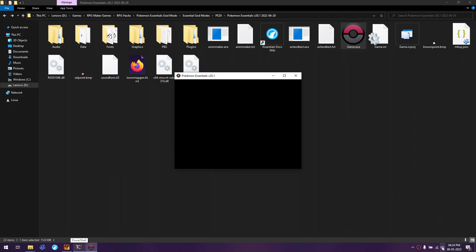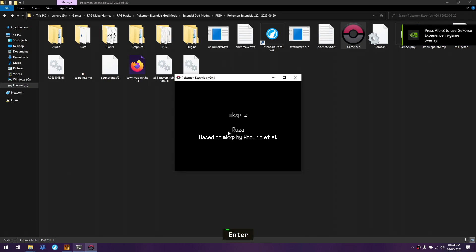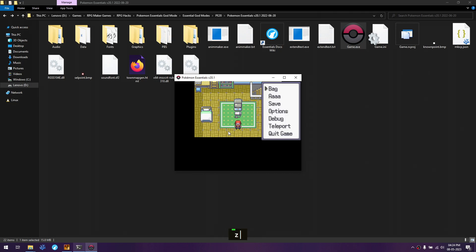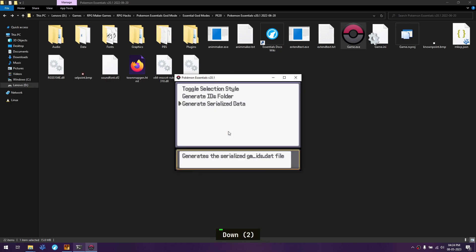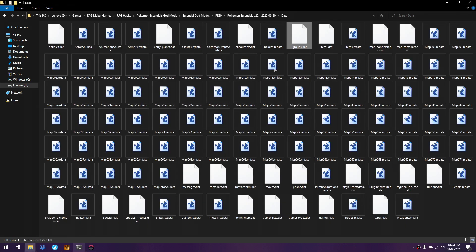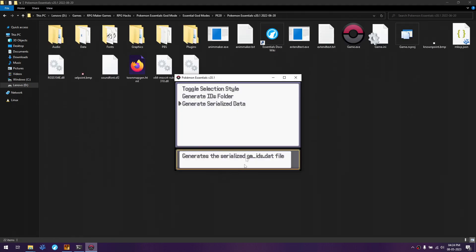Now go into the game, press Alt to enable godspeed, enable debug mode from inside the game, then open the menu, go to the Debug Menu, and into the God Mode menu. First, generate the serialized data — there's no message confirming completion, so to verify it worked, check the Data folder for a specific file (gmids.dat). If it exists, it worked. A confirmation message will be added in a future update. Then generate the ID files.